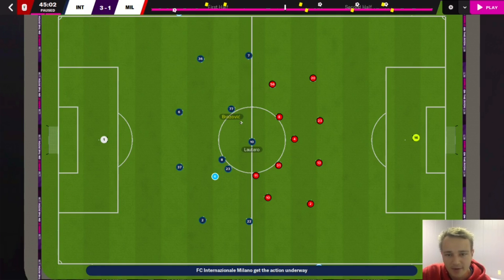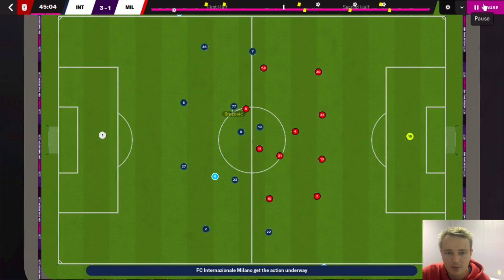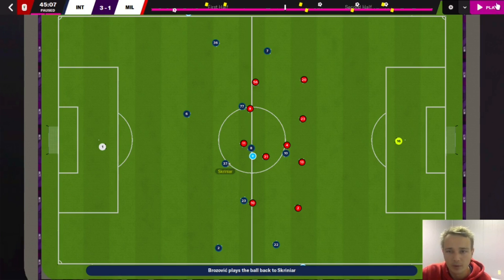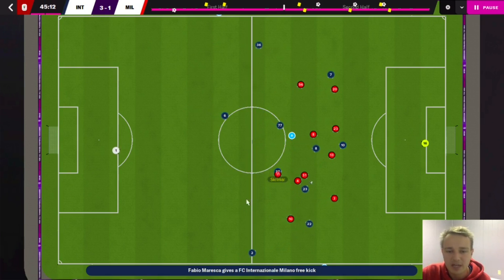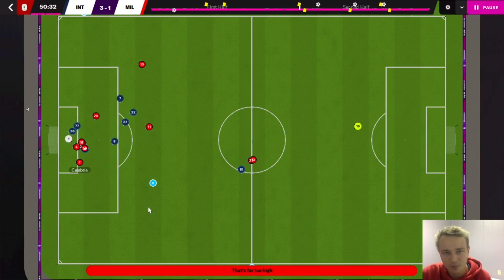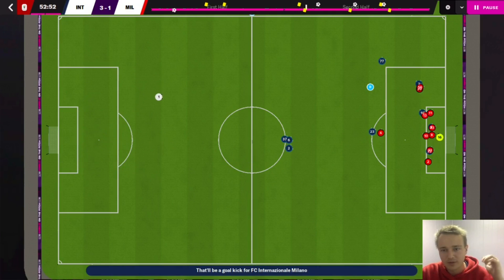This situation happens a lot - the tactic is very good at creating multiple passing options. If the AI is clever they'll have to really work hard to prevent all the options because you've got two wide players, a striker, a number 10, and the Mezzala getting into awkward areas. Teams tend to become more defensive than normal against you. What tends to happen is your midfielders pin the midfielders and defenders back, creating a lane for your central defenders to run through. If you have a newgen centre back with 17 acceleration and 18 pace, they'll be dominant because the tactic creates so many good passing angles.